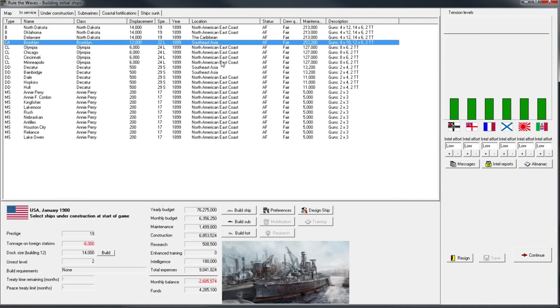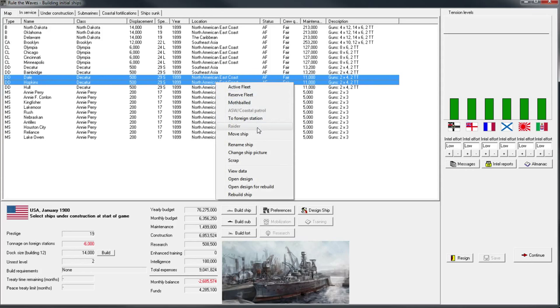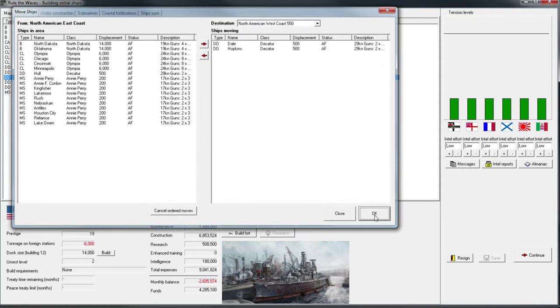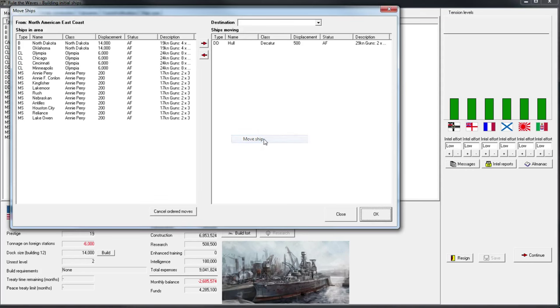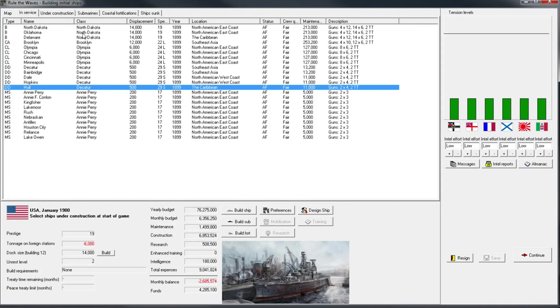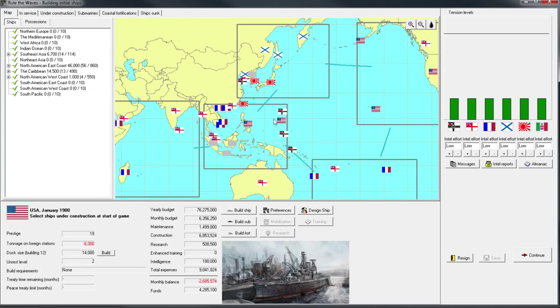So I want a heavy cruiser there. I have two destroyers. We're going to want probably two destroyers on the West Coast just to cover all my different areas of operation. This one will start in the Caribbean, and he'll get another buddy in the Caribbean as soon as we finish producing three more. We'll have two destroyers at each of our locations where we have some kind of territory.